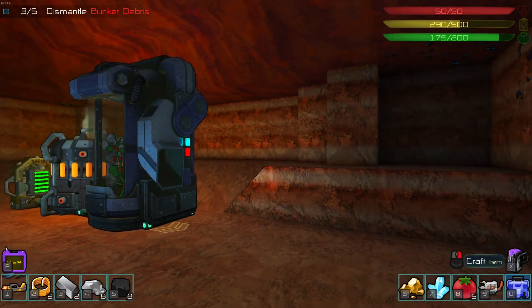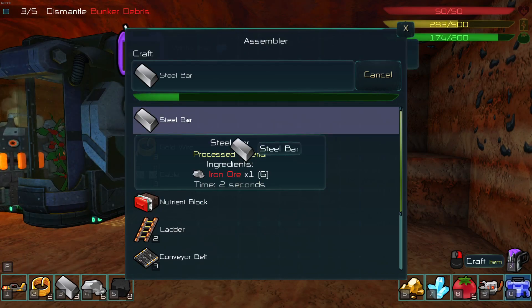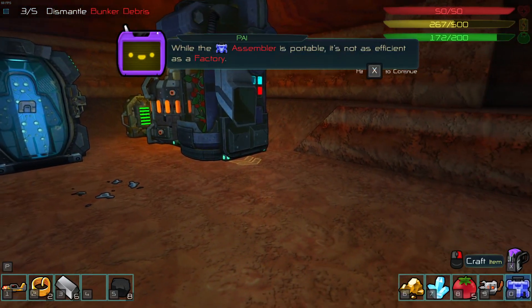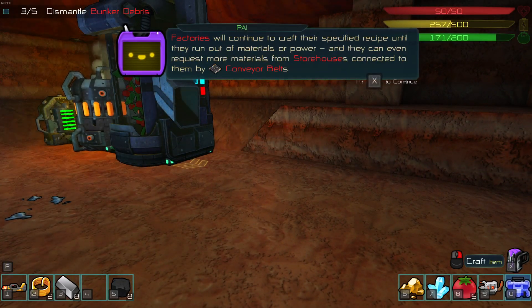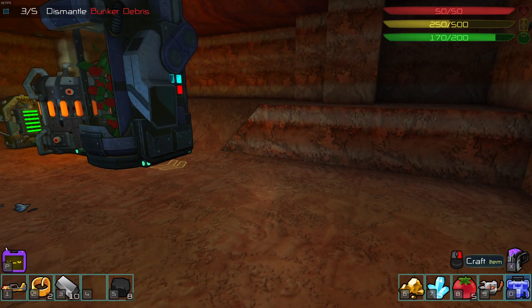I am also out of storage space. Let's begin with steel wall bars — let's turn everything into bars. While the assembler is portable, it is not as efficient as a factory. Factories will continue to craft a specified recipe until they run out of materials or power, and they can even request more materials from storehouses connected to them by conveyor belts.